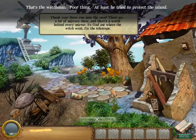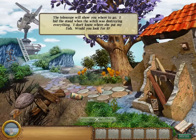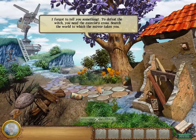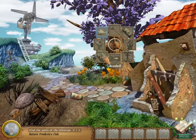Have you seen the cave? There are a lot of mirrors there and there's a world behind every mirror. To find out where the witch went, fix the telescope — it will show you where to go. I hid the stand when the witch was destroying everything. I don't know where she put my fish — would you look for it? To defeat the witch, you need the exorcist's cross. Search the world to which the mirror takes you. Alright. Return Frederick's fish: net, fish food, seaweed, support, aquarium, seashell, coral, and a small fish.